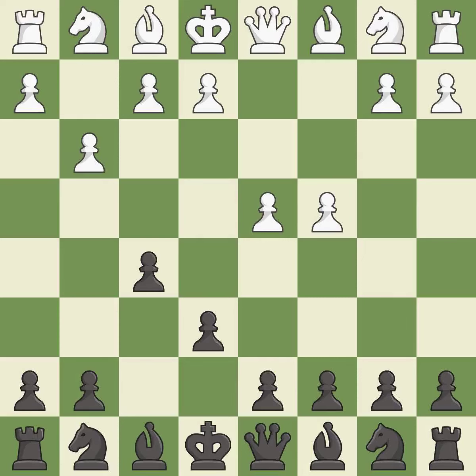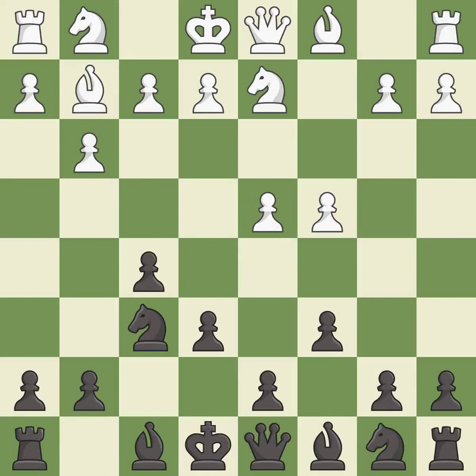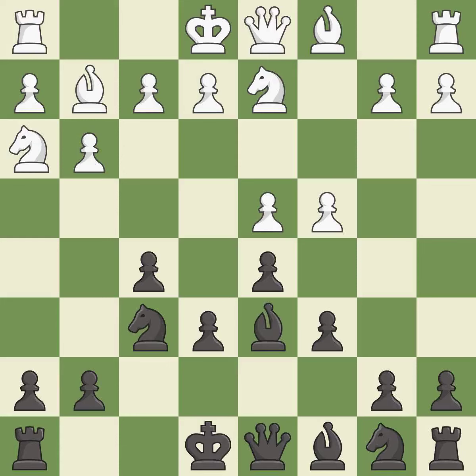The bishop is ready to be developed to an active square. This develops a knight off its starting square, getting it into the action. BG2 puts the bishop on the long diagonal in a move called a fianchetto. This activates a knight by developing it off of its starting square. This strikes at the center with a pawn, fighting for space. This develops a knight and then a bishop off their starting squares, getting them into the action.